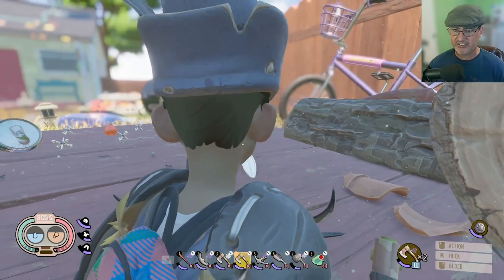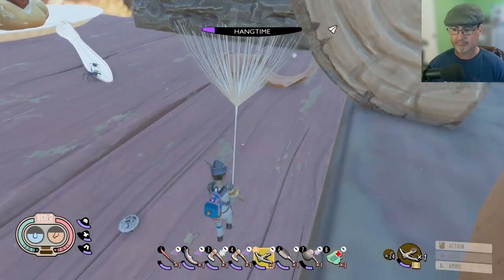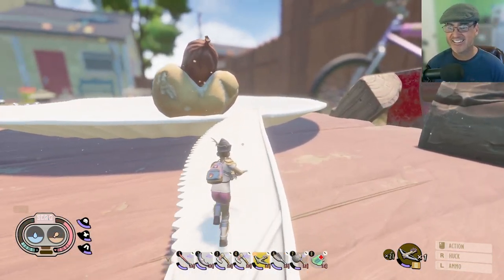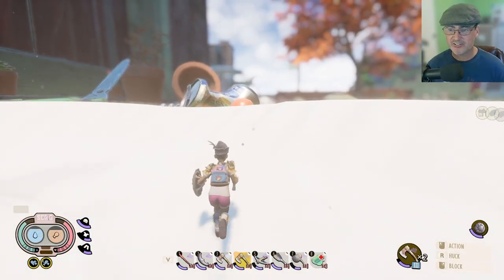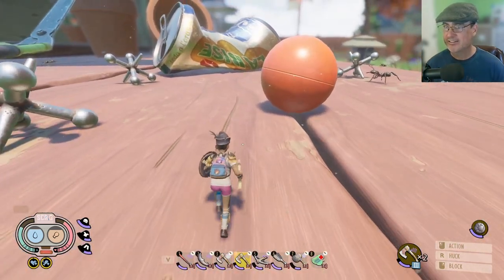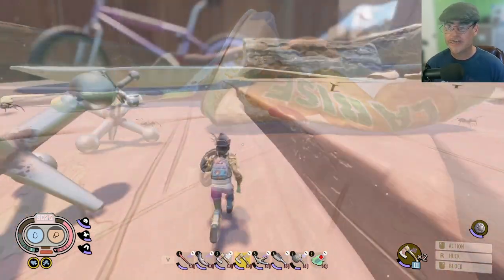I'm just going to drop down into this zone with all the ants. Once you clear out all the ants, come up here — there's really nothing up here except for the hot dog. Then come over to the zone with the jacks; there doesn't appear to be anything significant over there either.